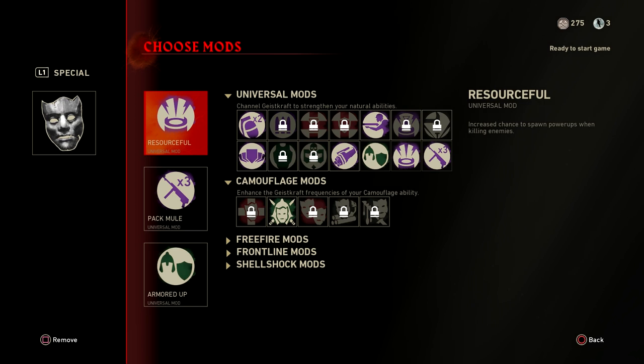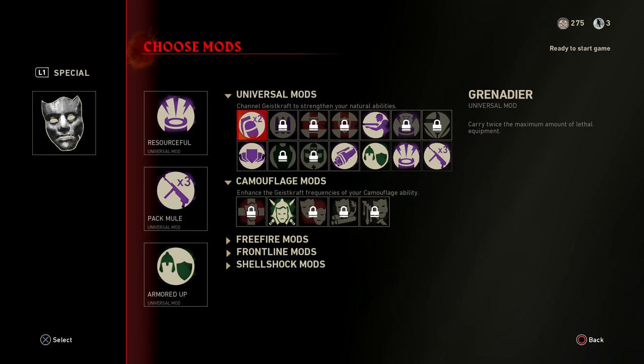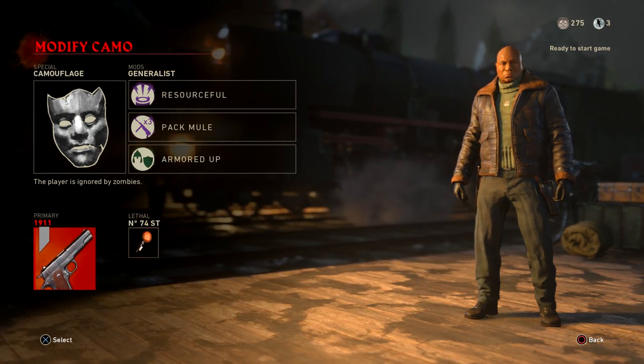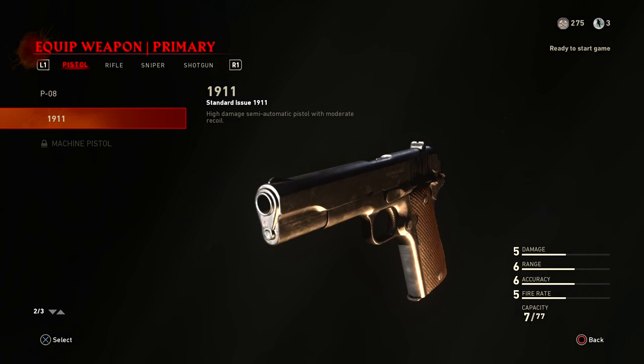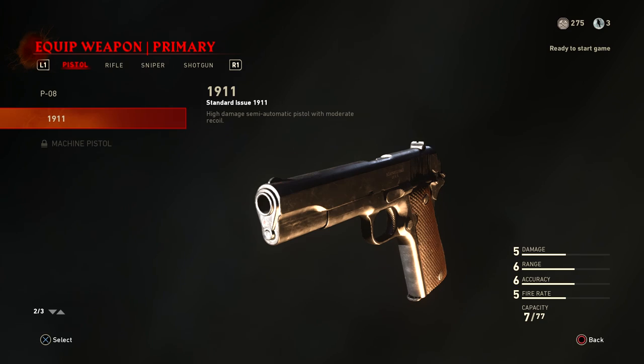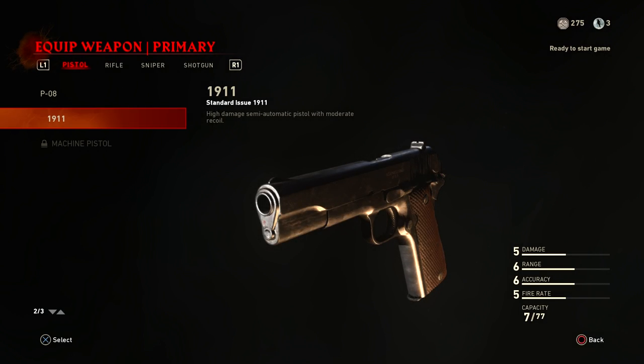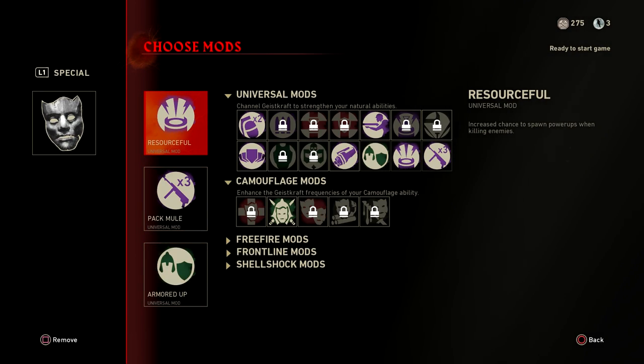Step one is to edit your loadouts and consumables. This isn't a step of the Easter Egg, but if you do this before you jump into your game, it's going to be a huge part of actually completing this Easter Egg. Change your starting primary weapon to the 1911, as it will be used throughout your entire game and eventually pack-a-punched. Next, change your specialist ability to camouflage — this way you have an amazing insurance policy when doing steps in very constricted spaces.